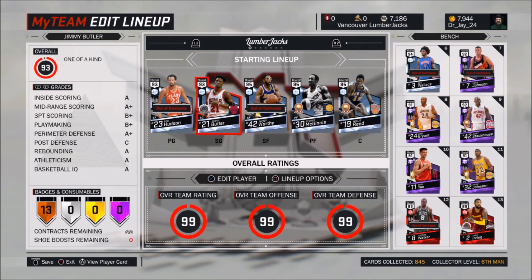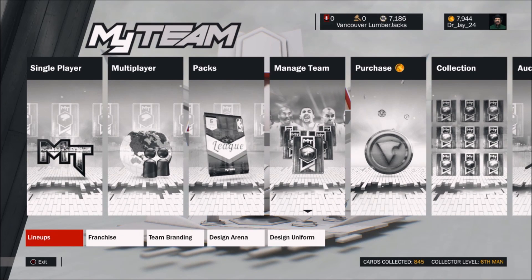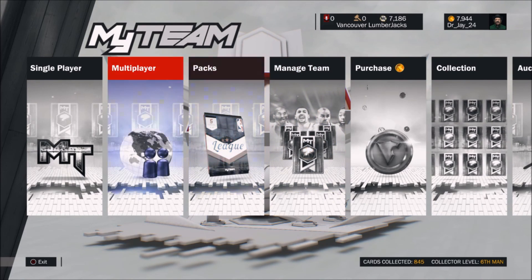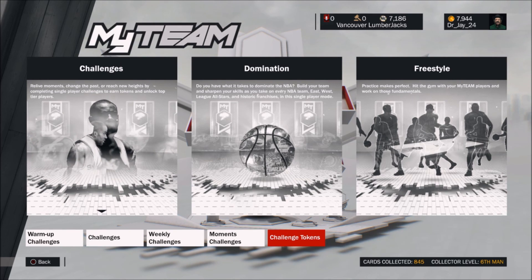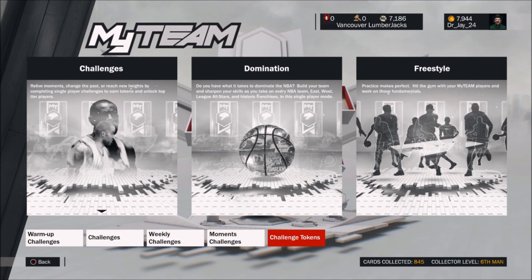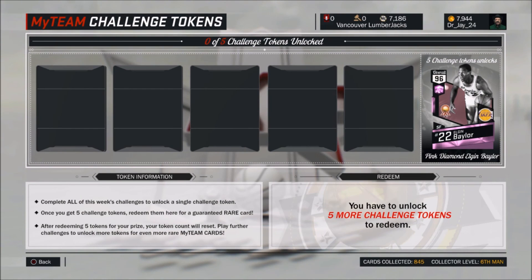I was kind of thinking maybe I could have Lou Hudson off the bench and Elgin Baylor as my starting point guard. Because even though Elgin Baylor's main position is small forward and his backup position is power forward — which is weird because he's like 6'5" — that's what I'm thinking, he may be my point guard. But I'll have to work that out later, and plus if I'm getting Sidney Moncrief then I'll have to rearrange that.